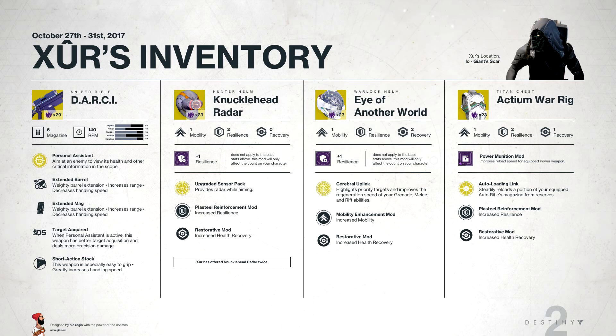You can also choose the Restorative mod, which increases health recovery. Then of course you've also got the Warlock Helmet this week, which is the Eye of Another World, and it also costs 23 Legendary Shards. It gives you 1 mobility, 0 resilience, and 2 recovery. It also adds a plus 1 resilience mod with a power level of 265 plus 5, so it's 270 total.